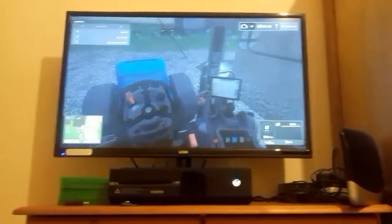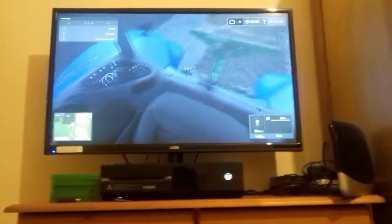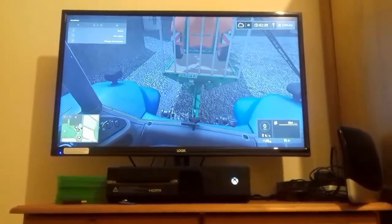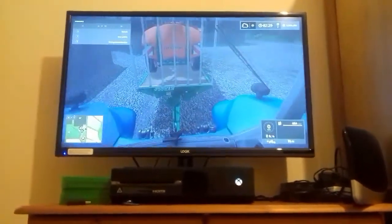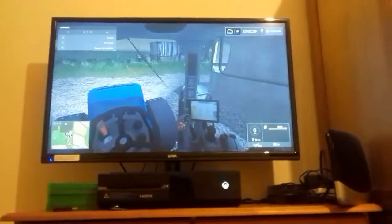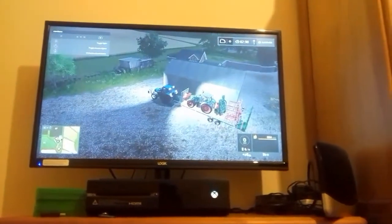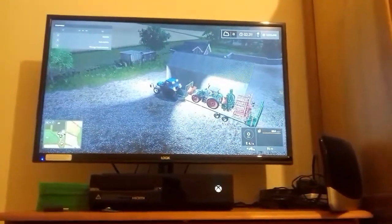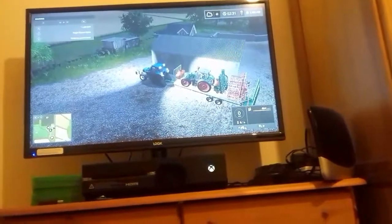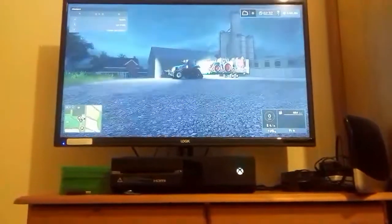Right, here you go guys — this is what it looks like. Very handy indeed, a real life cab. The farm simulator forgot a couple of ideas — the cables that connect to the back of the tractor don't do that — but yeah, we have lights and also beacons. There we go, there are the beacons.